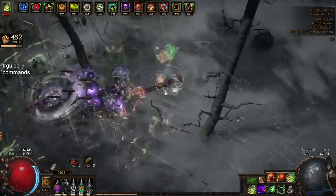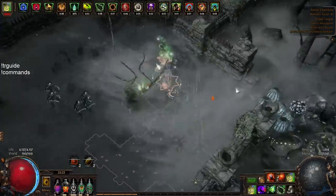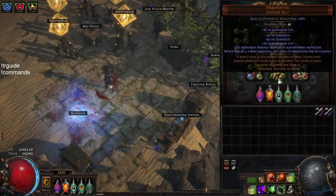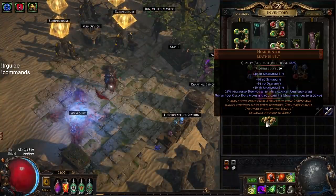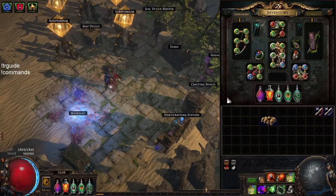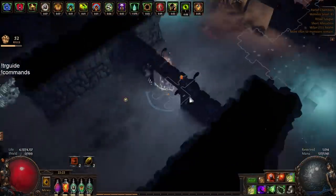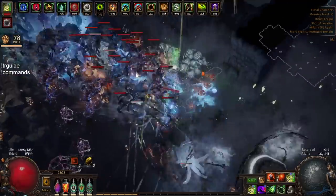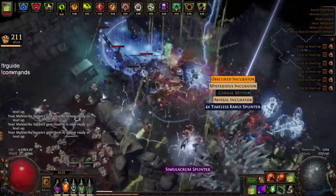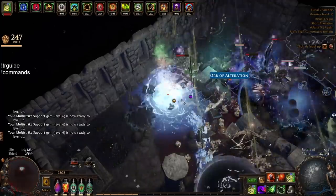I had a pretty slow league start — I had to deal with some issues on the first day with loot filters and stuff. After that I could play like three days more or less on and off. This was my day-three character without the Headhunter, and then I took a couple days break before deciding I'm not developing this character anymore — I'm going for a Headhunter and then switching to another power farmer, super map-juicer build.